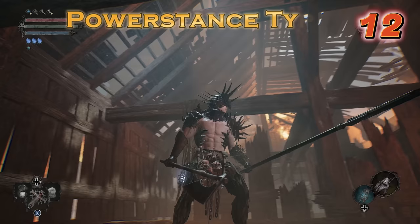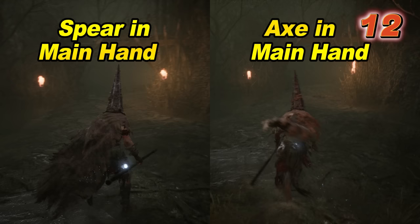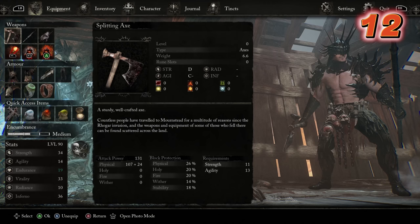The weapon you place in your main hand will dictate what type of moveset you'll have when dual wielding. With an axe and a spear, they will both have the same light attacks, but they will not have the same heavy attacks — their charged heavy attacks are different, and their running heavy attacks are also different. So even with essentially the same stats and damage, which weapon you put in your main hand will make a difference for your style of attack combos.